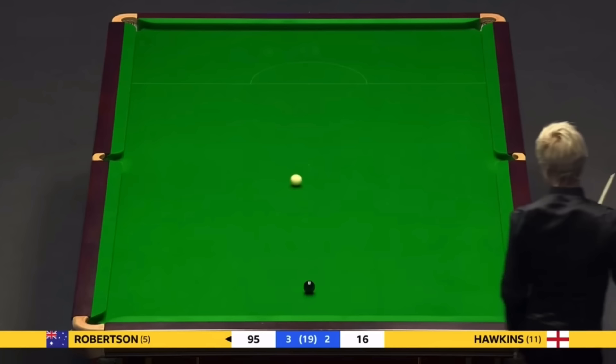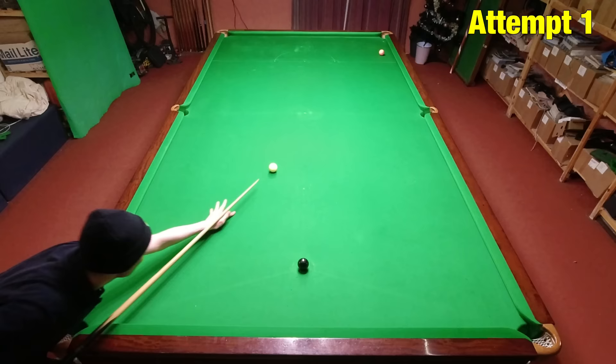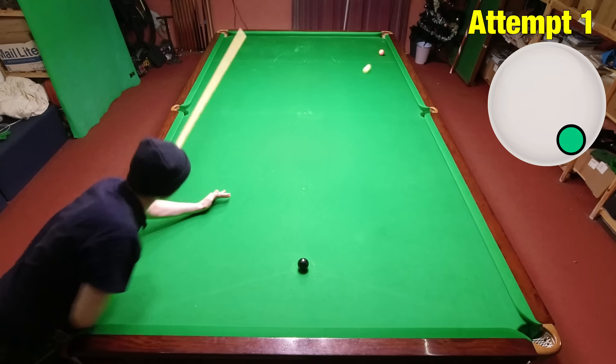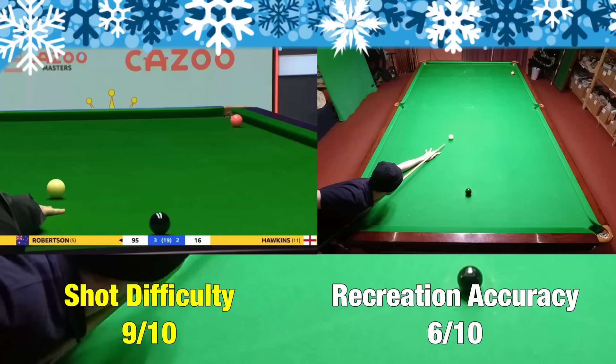Shot M is from the Masters — just a happy coincidence. Neil Robertson powers in this incredible pink, getting the cue ball back nicely on the black. I'm not at all sure how he plays this shot — it's a really difficult pot down the cushion, and you have to keep the cue ball top side of the middle pocket and still get it far enough down for the black. I just couldn't play this one right, unfortunately.